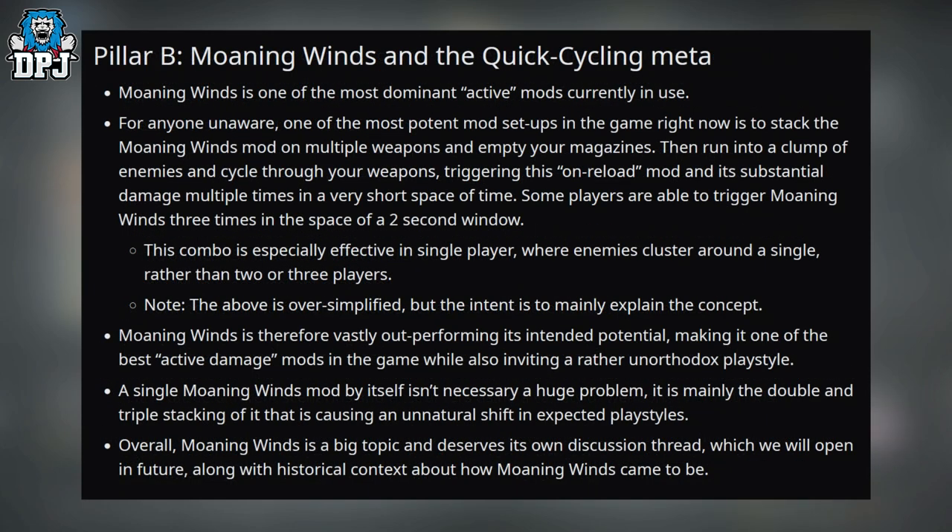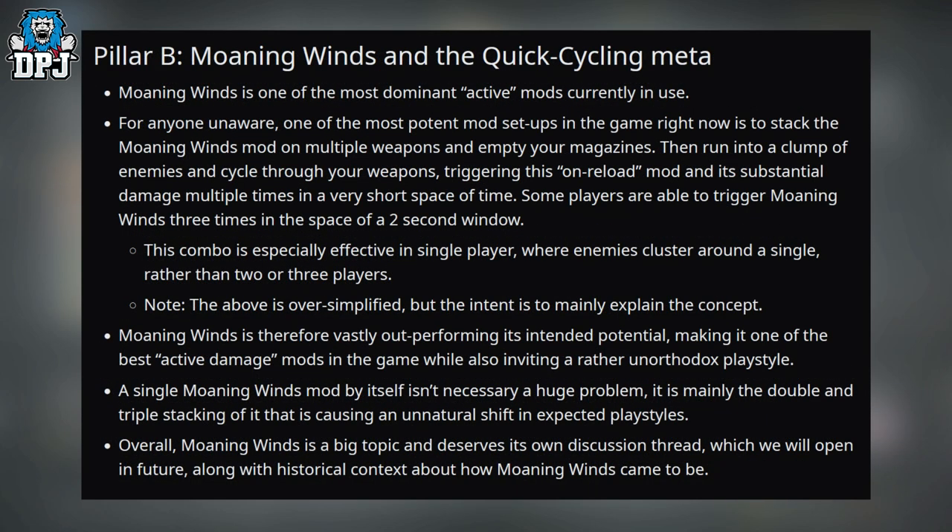On Pillar B — Morning Wind and the quick cycling meta — Morning Wind is one of the most dominant active mods currently in use. One of the most potent setups is to stack the Morning Wind mod on multiple weapons, empty your magazines, then run into a clump of enemies and cycle through your weapons, triggering this on-reload mod and its substantial damage multiple times in a very short space of time. Some players trigger Morning Wind three times within a two-second window. This combo is especially effective in single player, where enemies cluster around one player rather than two or three.